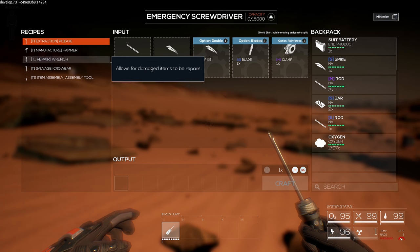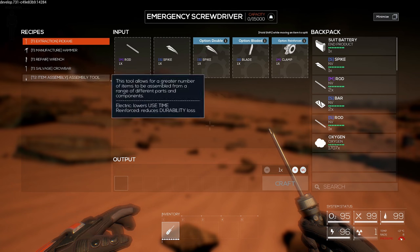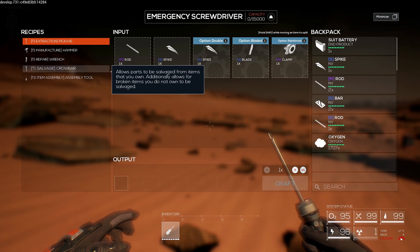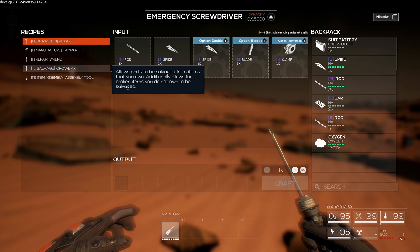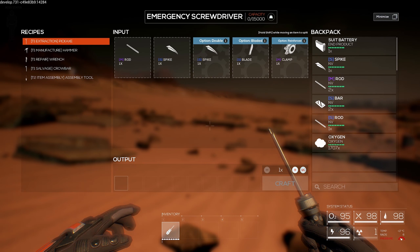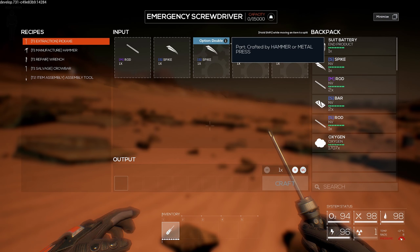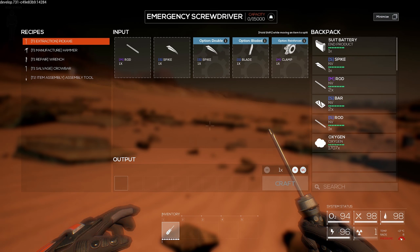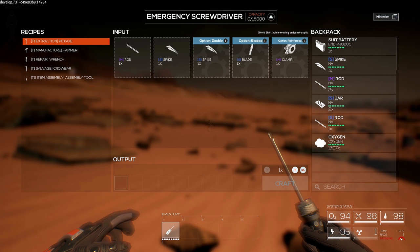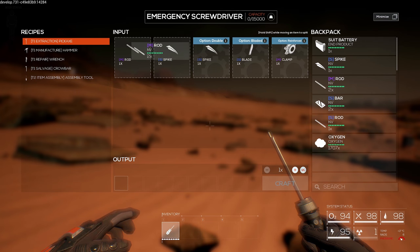We already have options to build five different base tools. The base tools can then build other things - they can assemble things, repair things, deconstruct stuff to get better materials. The base stuff that we need is right here, but you can add extra stuff to make it more durable, have better effects, yield more resources. I'm just going to go with the medium rod here - basically drag and drop.